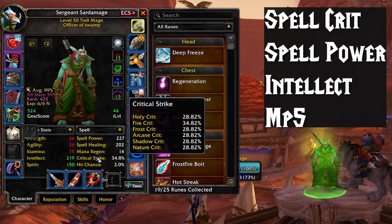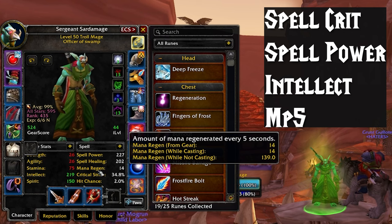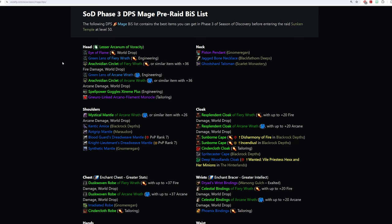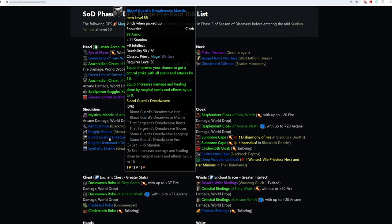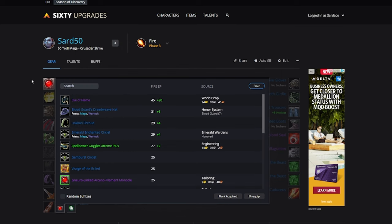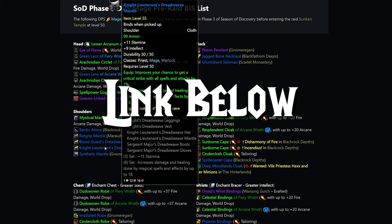Gear. We're primarily stacking spell crit, spell power, intellect, and MP5. This raid is extremely challenging compared to Gnomeregan and BFD, so you'll need to be almost full previous BiS if you want to have a chance at clearing it. I highly recommend the rank 7 PvP gear or the Emerald Warden sets, and you can find a lot of good upgrades by making a BiS upgrade page for yourself or checking the pre-raid list on Zockify.com. I'll have a link to these in the description below.